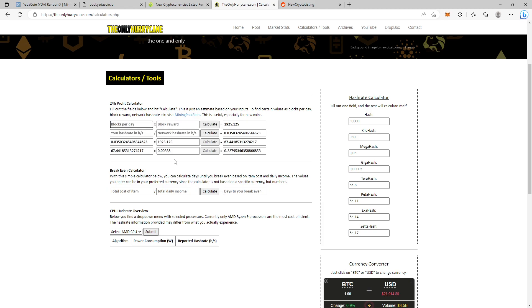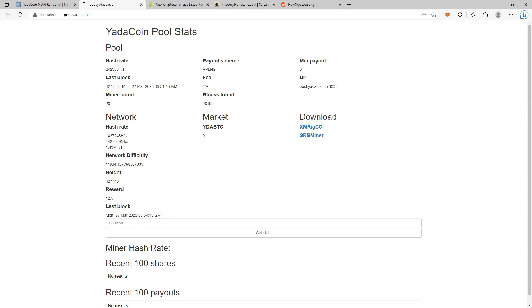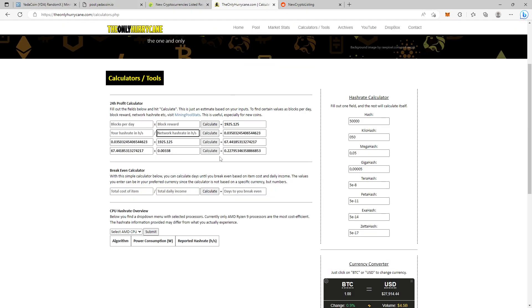You can use this calculator for all new coins as long as you have the required information: blocks per day, block reward, your hash rate in hashes per second, and the network hash rate in hashes per second — not the pool hash rate, but the network hash rate. When you have those numbers filled in, you get the coins for miners per day and your percentage per day, and then how many coins you get per day.